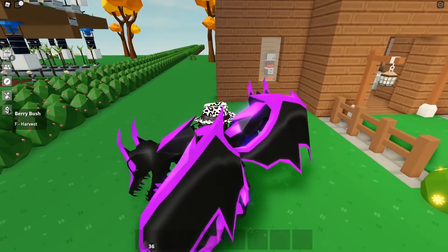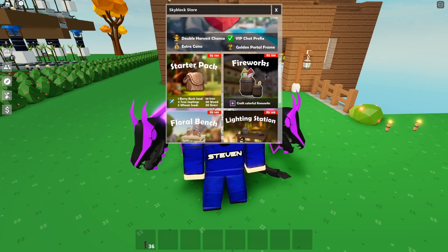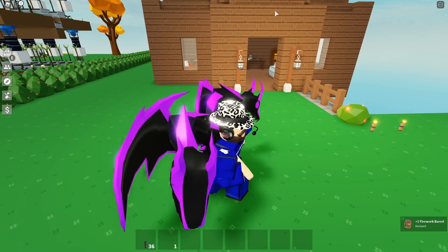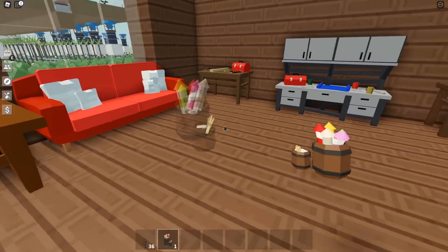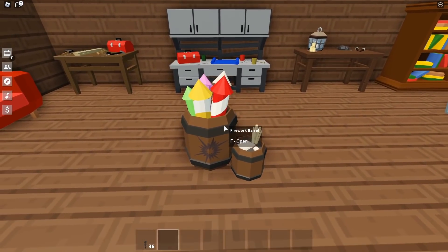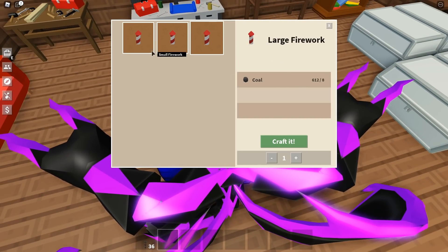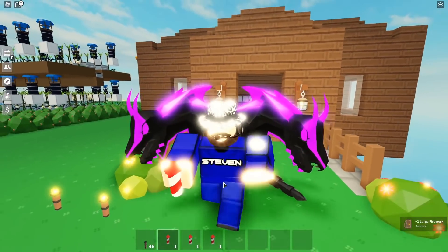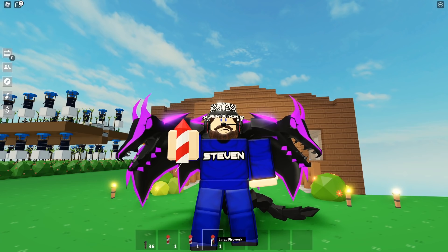Now let's check out the new firework game pass, which I know a lot of you guys have been waiting for. If you scroll down in the shop, you'll find Fireworks for 200 Robux — it lets you craft colorful fireworks. Let's just buy this for the squad. When you buy it, you also get plus one firework barrel, which is used to craft fireworks. Let's place it down. So you can make small, medium, and large fireworks. Let's make one of each. They all look the same size in your hand, which is kind of weird.